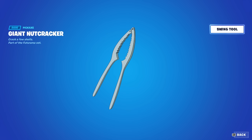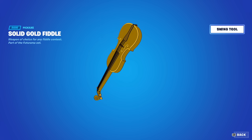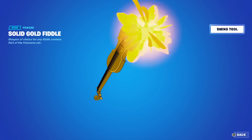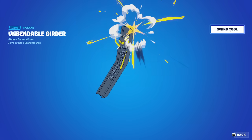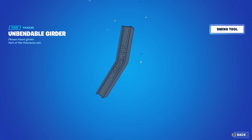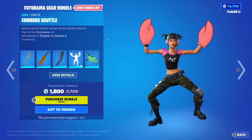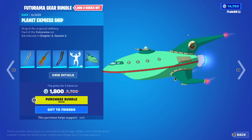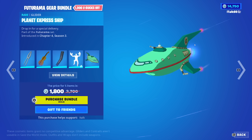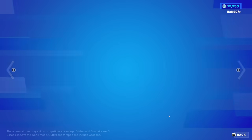Then we have the Futurama Gear Bundle. We have the Giant Nutcracker pickaxe, the Solid Gold Fiddle, and the Unbendable Girder pickaxe. We also have the Zoidberg Scuttle emote — it's a traversal emote as well, by the way. Then we have the Planet Express Ship glider — that glider is so cool. It's 1800 if you want everything together in a bundle, and we will be buying the bundle.